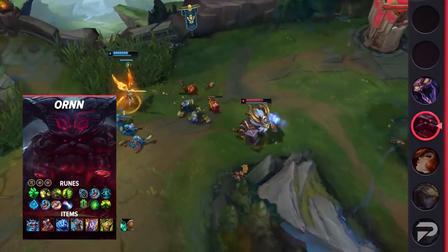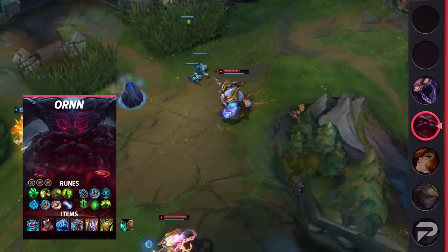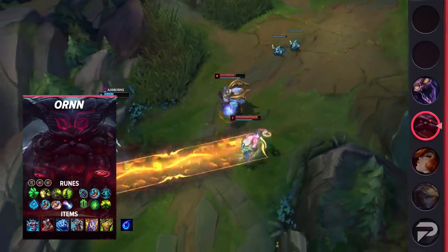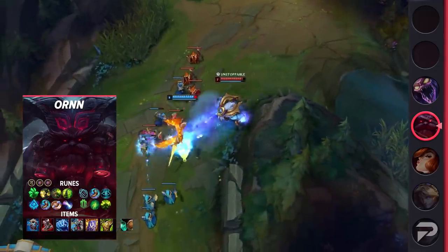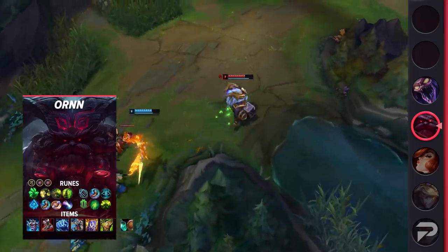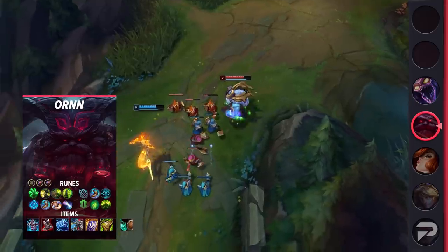For your items, you'll start with a refillable potion and then use your passive to create Doran's Shield ASAP in lane. Next, use your passive again to immediately craft Tear of the Goddess once you have another 400 gold. After that, you'll upgrade to Winter's Approach, and then build into Steelcaps and Frostfire Gauntlet. Against an AD opponent, your next item will be Thornmail, then Randuin's and Warmog's. Against an AP opponent, you should go for Force of Nature over Thornmail.